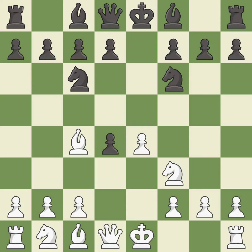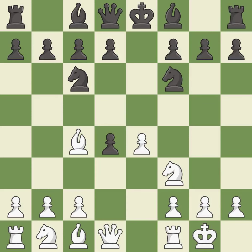exd4 opens up the center and captures the d4 pawn. Castling gets the king out of the center and activates the rook. Nxe4 captures white's last central pawn but opens the e-file to black's king. Re1 places the rook on an open file and pins the knight to the king.